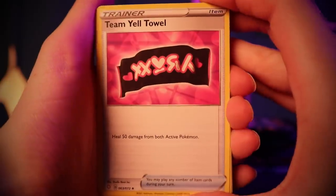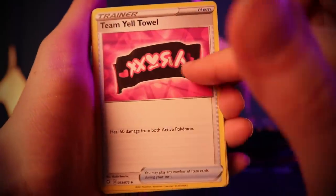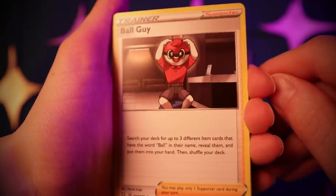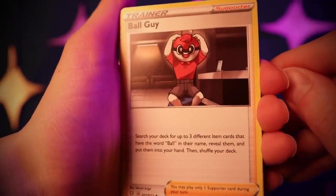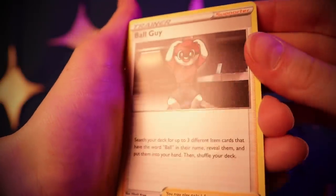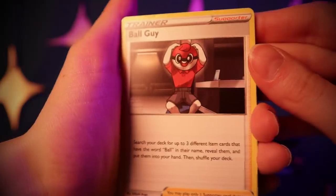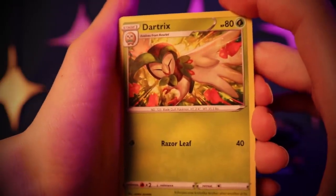Another Team Yell Towel. And Ball Guy! Search your deck for up to three different Item cards that have the word 'ball' in their name, reveal them, and put them in your hand. He looks like he's sitting in some office with an iPad — like some kind of mobile phone salesman. That has to be one of my favorite supporters in a while!